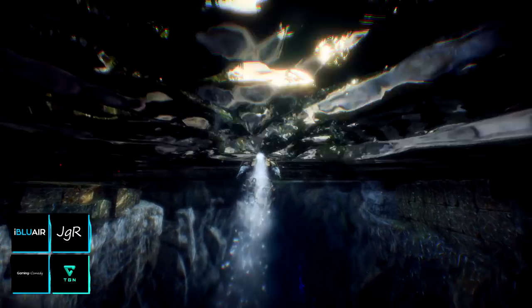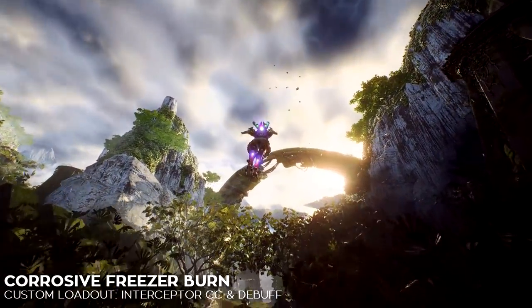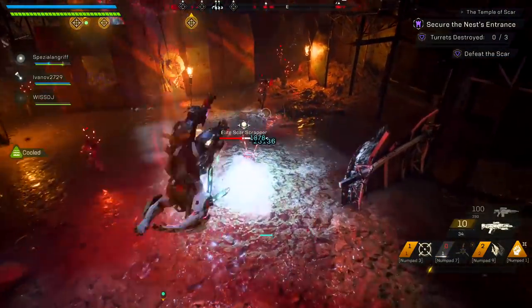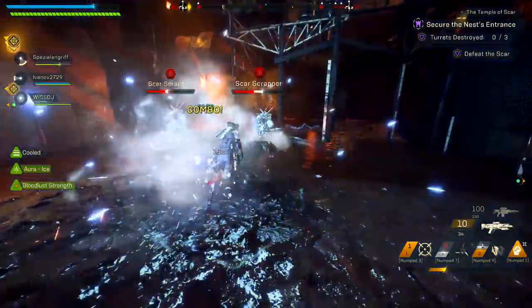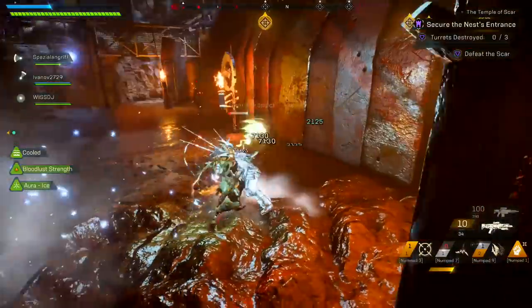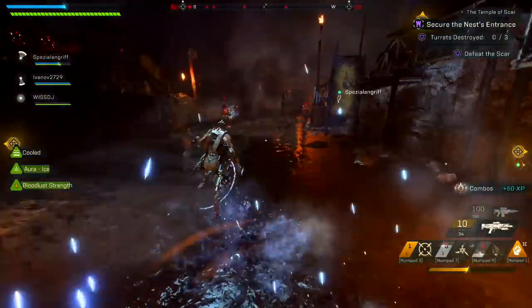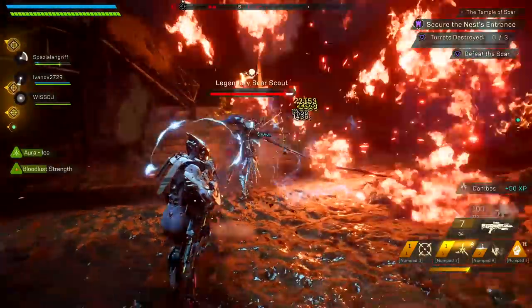Each Javelin in Anthem has a unique playstyle and a unique combo property. The Interceptor gains a powerful aura when detonating combos that forces it into close-quarters combat. This aura is incredibly powerful, but difficult to use to its fullest potential without dying, unless you have the right build. Today we're going to make a build that has a good mix of survivability, debuffs, and melee damage so we can get the most out of our auras.